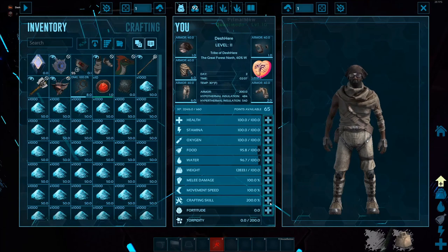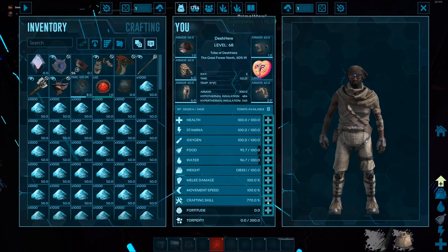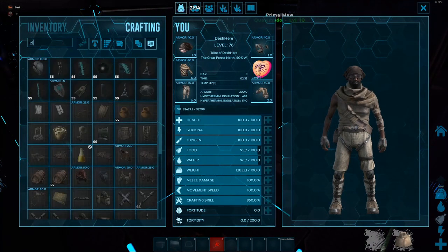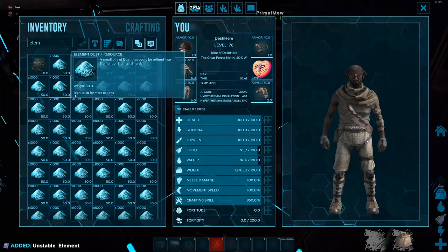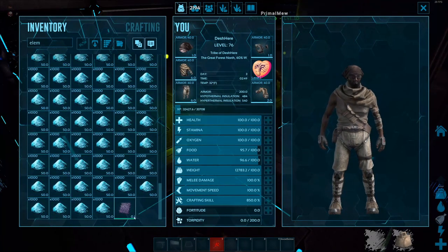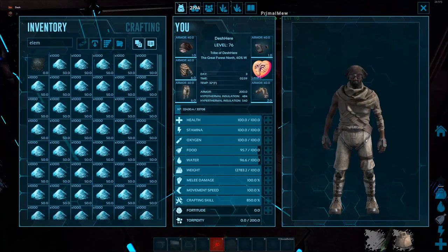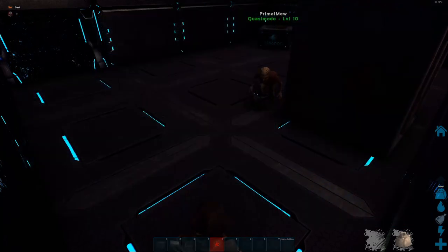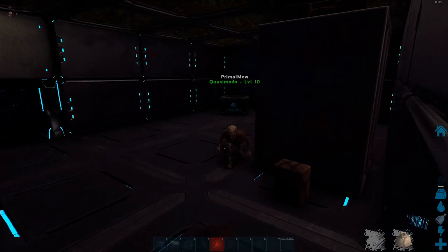Get as much crafting skill as you can - just absolutely pump that stat, because it's also crafting speed. It helps with blueprints but you also craft things faster. With a ton of levels in crafting, making one unstable element is tremendously faster than the 200-skill example earlier. Once it spoils you get normal element that stacks up to 100, which you can use for all your tek stuff.